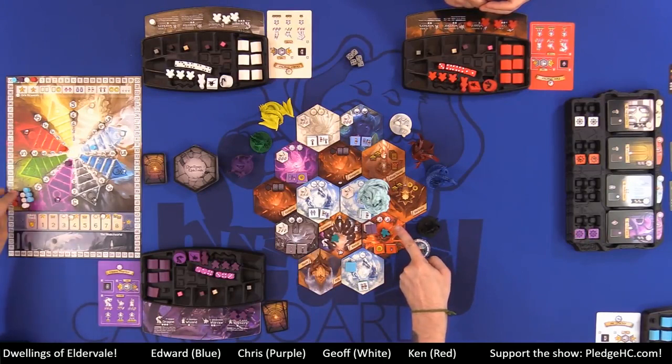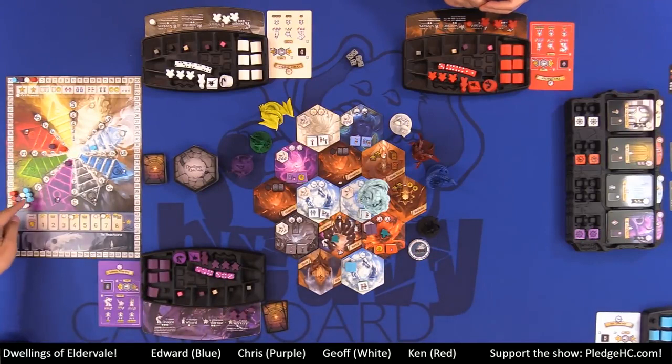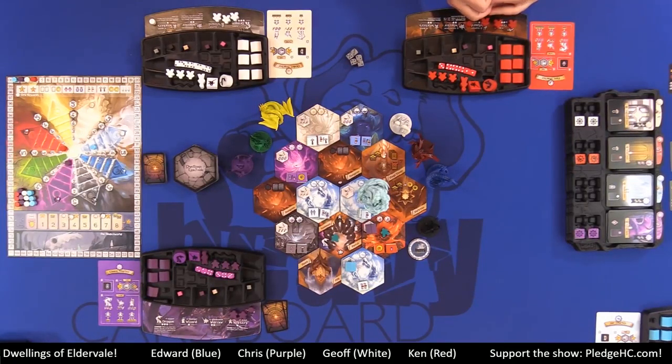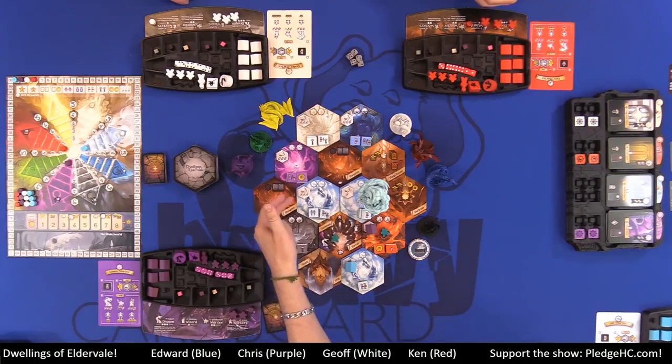If Chris had built a fire dwelling, he moves up two on the fire track. If he doesn't have a marker there yet, that's where the extra markers are. Each player can track up to four elemental tracks at once for a total of four elements. If you want to advance on a fifth track, you choose one to forfeit and move that marker over to the new track.